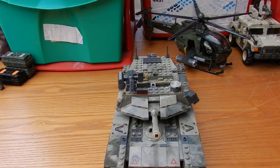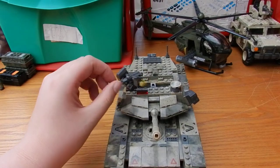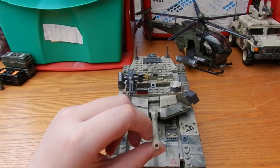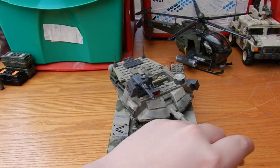Starting with the turret and working down onto the body: on the turret we have a machine gun turret up top that can rotate, can be aimed up and down, and a figure can be displayed on it. We also have the main cannon, which can be elevated up and down and also rotates.